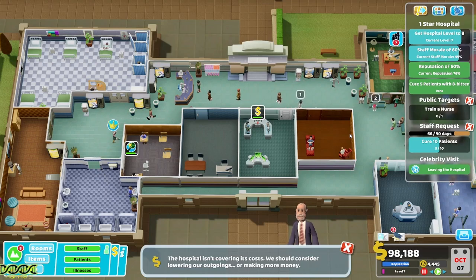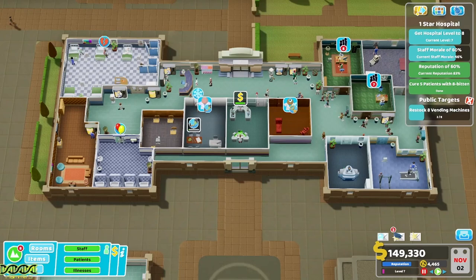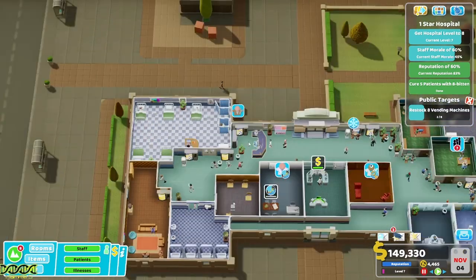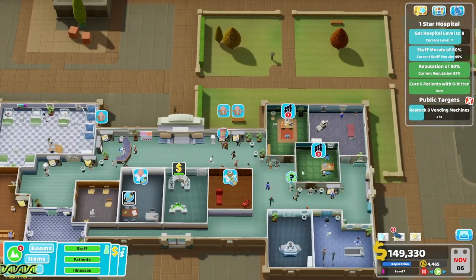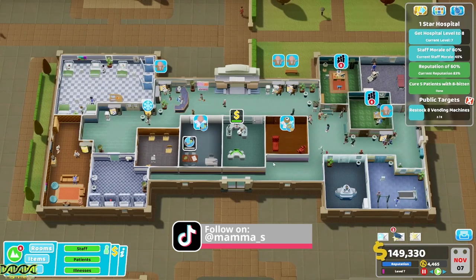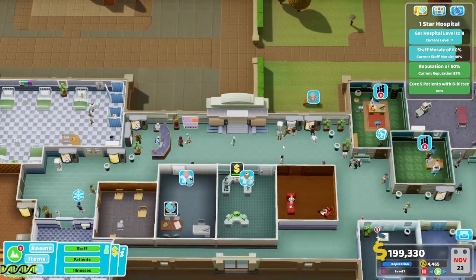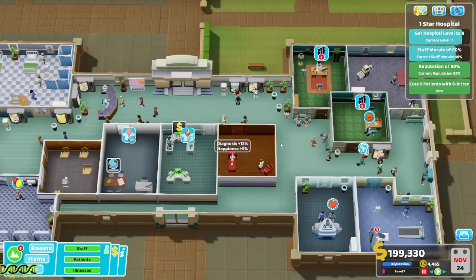Public target: restock eight vending machines. Surely we can do this — one, two, three — see why you need vending machines! Fifty thousand for that. Now we need to sort out staff morale and get the hospital to level eight.